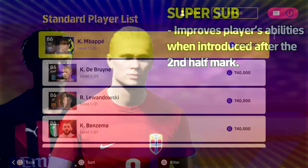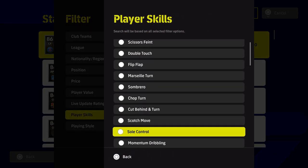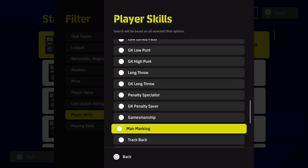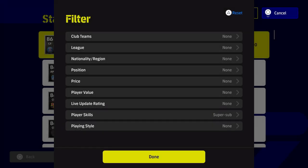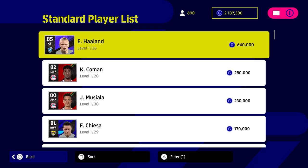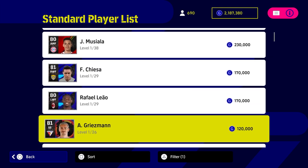If we go to the actual database within the game and we're going to be buying players, we can highlight and filter players by player skill to see some of the top guys whose standard cards actually have super sub. Haaland is probably the top one. Most cards of Haaland, Musiala, Rafael Leao, Griezmann, Kiesa, Rodrigo, and Ben Yeder have super sub.